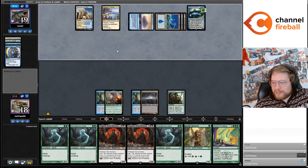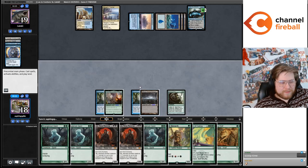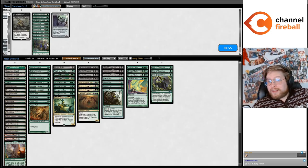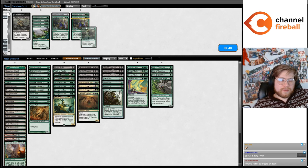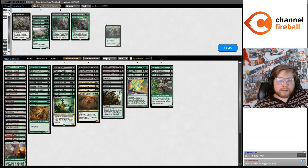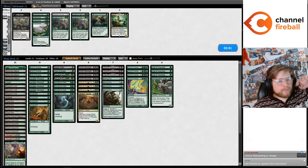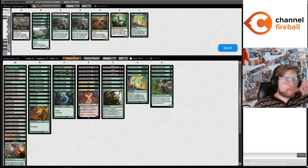Jace the Mind Sculptor chooses not to use the plus two. Ouch! I'm going to bring in the Reclamation Sage, the Veil of Summers, maybe the Liberator — maybe not the Liberator. I don't want Hapatra against the control deck. I could probably trim on Court of Culling, cut the Spider, cut the third Wall. Let's just submit this.